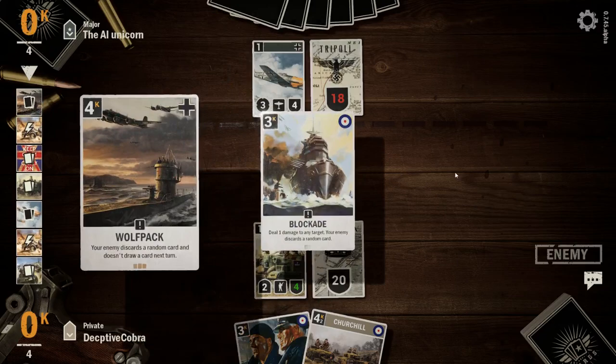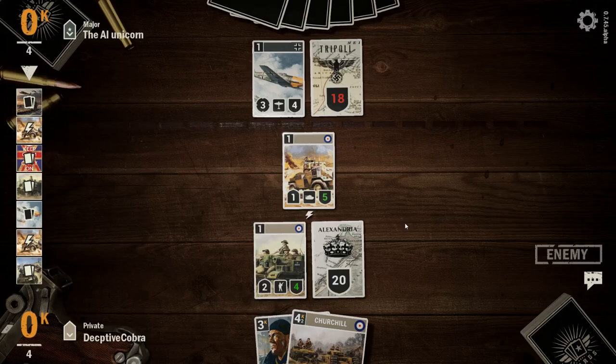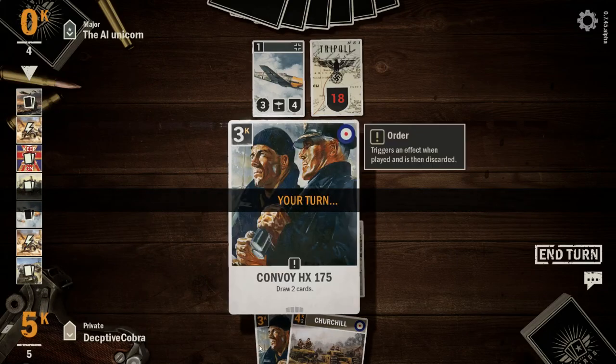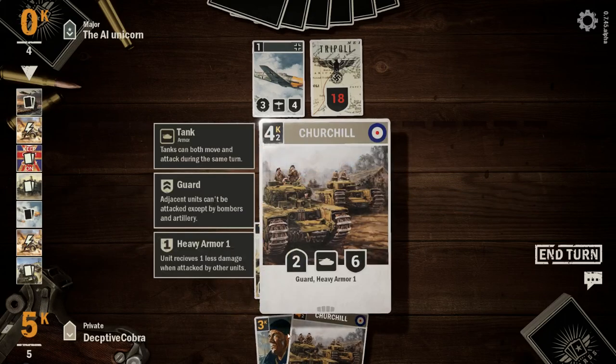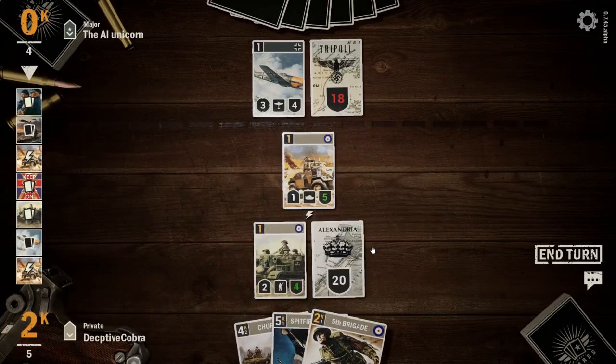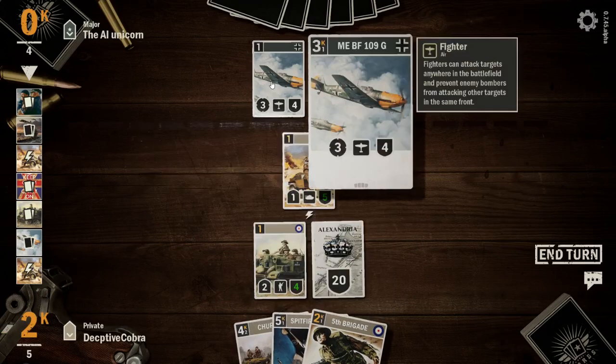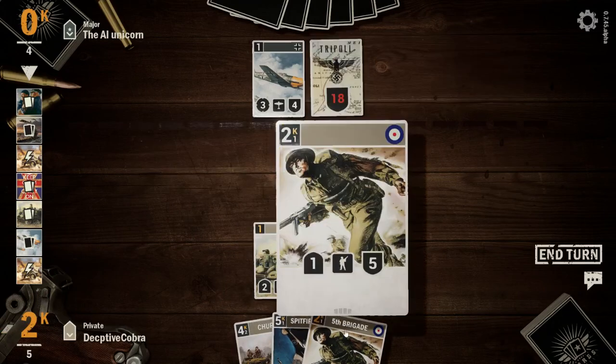He's gone for a Wolf Pack to remove my blockade — interesting. It's my turn. I'm going to play that. Now I've got a Spitfire. My Spitfire can take out that BF 109 but it's five mana.